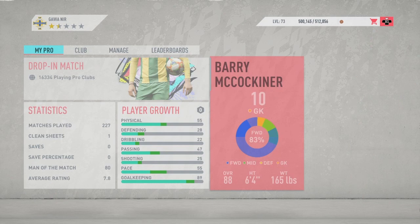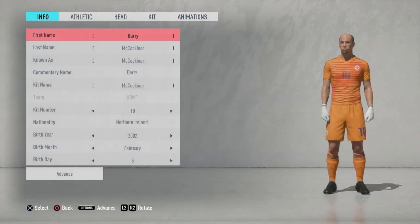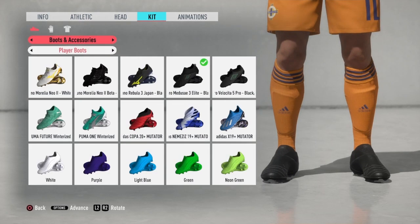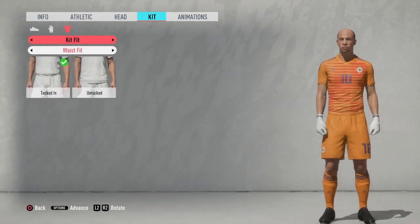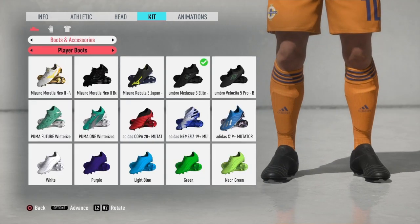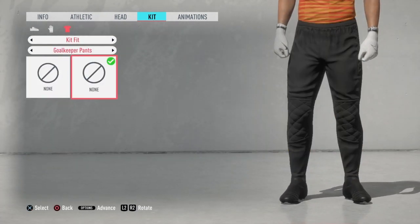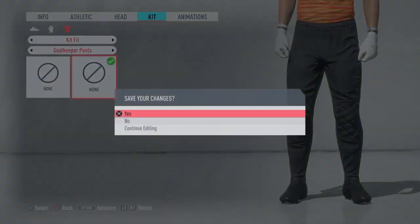Then go to your action character, and you're going to need to go to kit and put on the goalkeeper pants, which is here. Then go back out again.